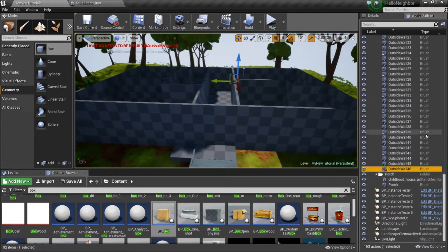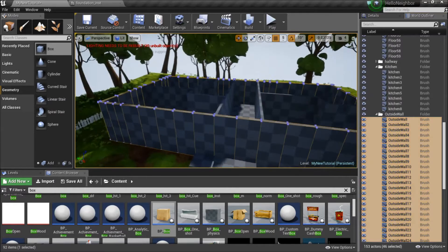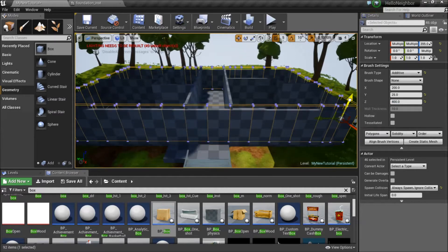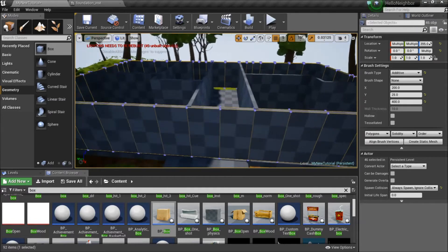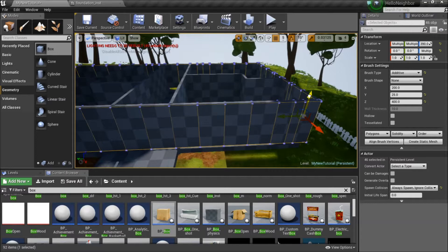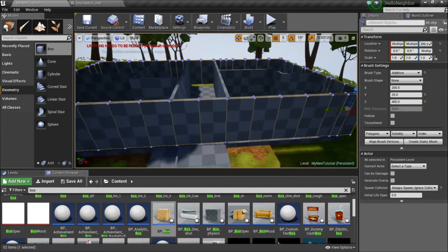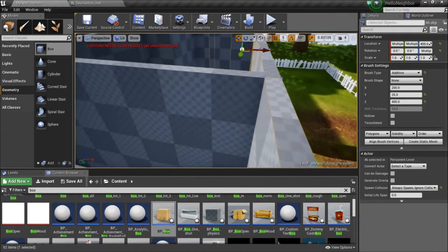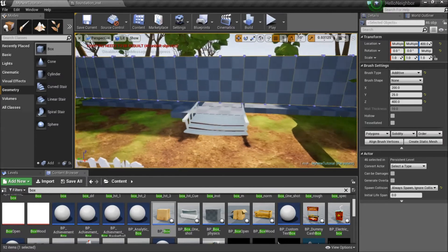What I didn't do last time — if you guys haven't done this — select all your outside walls and in your details panel shove them down to 400, just so that I can add in an extra layer underneath these ones and then texture those. By doing that you'll see this modular approach. If this was all hollowed boxes, this would have been quite difficult to do. Now that I have that gap, just hold Alt and drag down to copy.